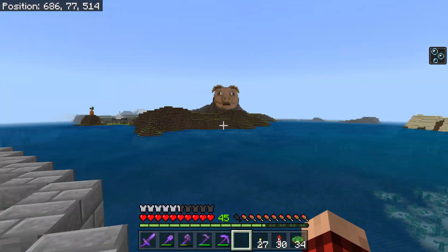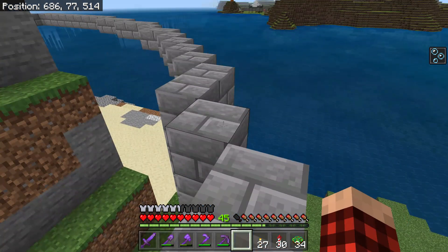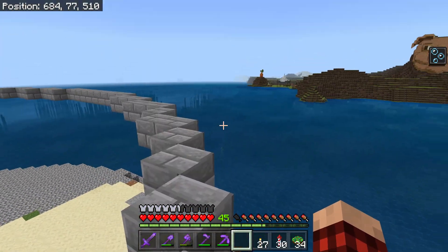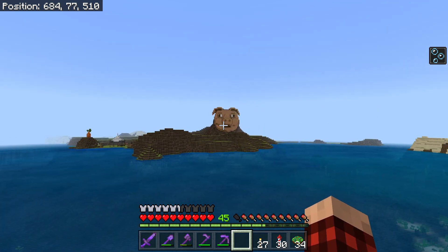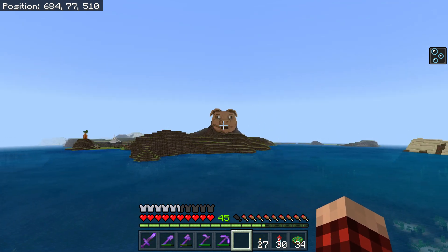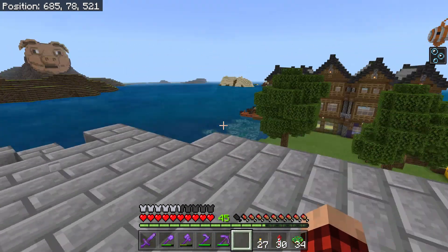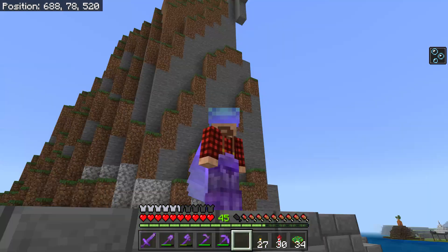That thing right there is going to haunt my dreams. What in the world is happening? What is that? Where's my spyglass? That looks like a carrot. I don't know what that is, but why does it have to be looking at my base? I don't know how to get the point across to people. I don't.